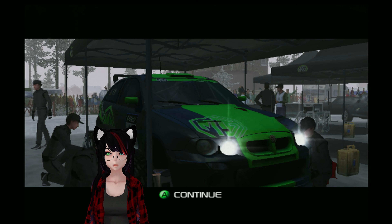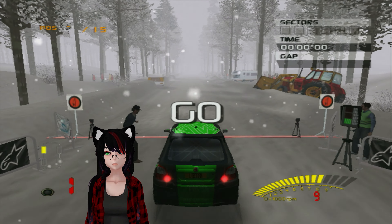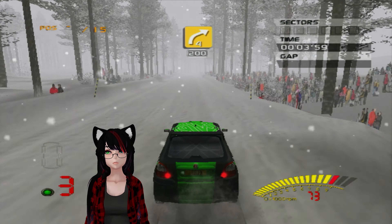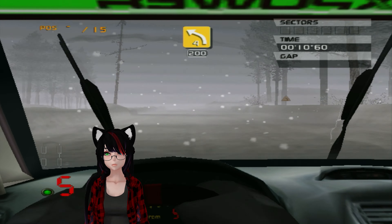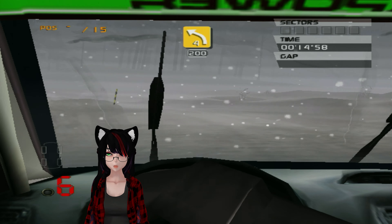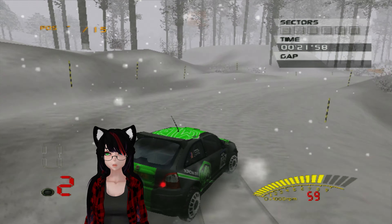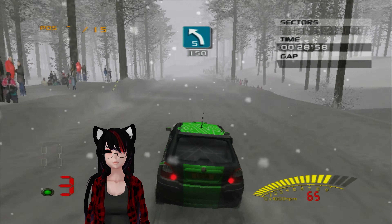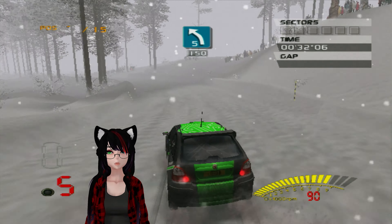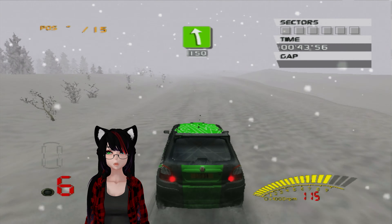Let's go ahead and get started on our second stage here. 5.2 miles — stages are getting longer. But we do in fact have snow, which does leave little snow particles on the windshield when in cockpit view. Oh god, I can't see where the road's going. It's too white. Send help. Oh, we have a retirement. I'm in position blank out of 15, not 16. Damn, some 1.6 just DNF'd.